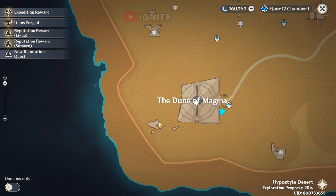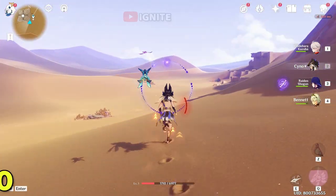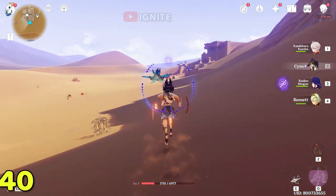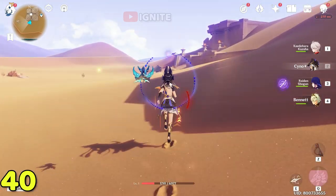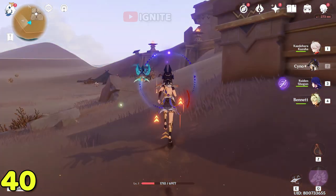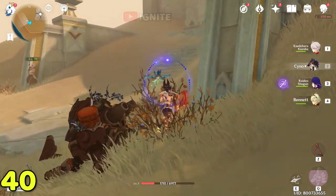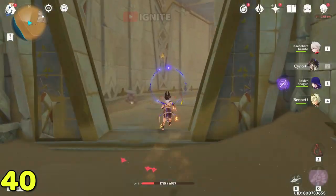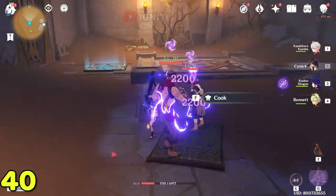Come to the waypoint here again and enter this cave — go straight and you will find a cave. This cave does not require any world quest so you can enter it even if you haven't done any world quests. After coming here just enter this cave.